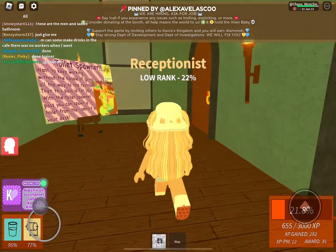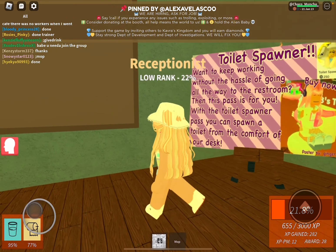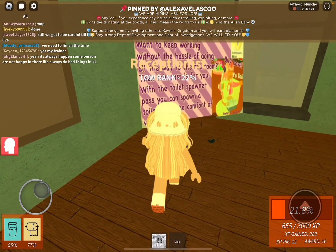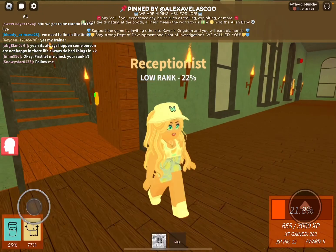Moving on, this way is the toilet spawner. It's a pass you can get if you need to go to the toilet really bad based on your percentage, and you have to quickly spawn a toilet. Want to keep working without the hassle of going all the way to the restroom? Then there's a pass for you. With a toilet spawner pass, you can spawn a toilet from the comfort of your desk. It's a pretty weird, crazy pass. It's 250 things.